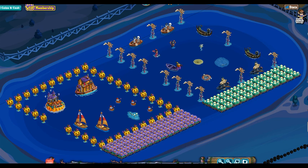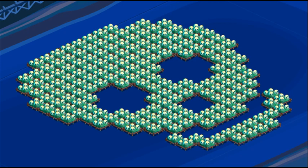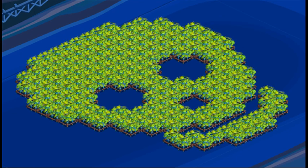Shadow Creek: A selection of this farm's decos and trees. A skull using the skeleton wisteria crop or the luminous plant crop, and a ghost made from skeleton swans.